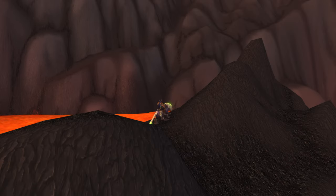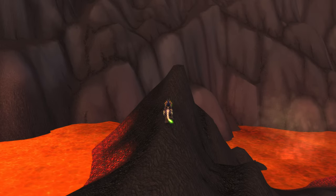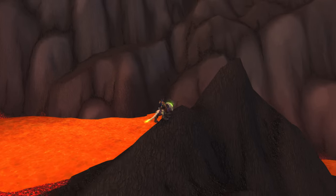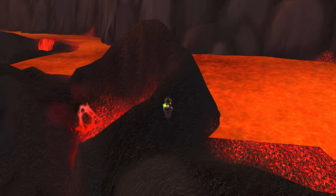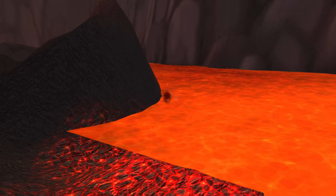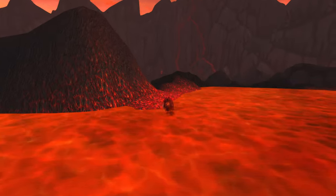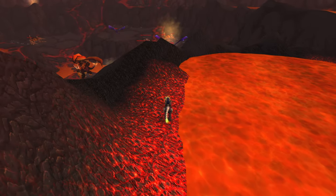Maybe we can fly over there and then jump from here to there, but that's kind of tough. Let's keep walking around this way and see if there's maybe an easier way to get around here. I'm just going to get off my mount because it's so much easier to get around, especially swimming.